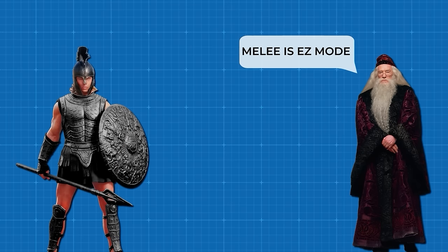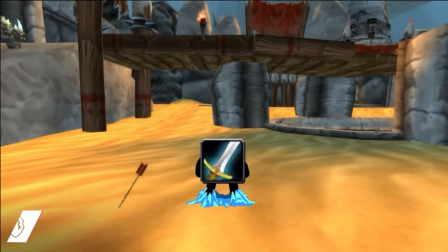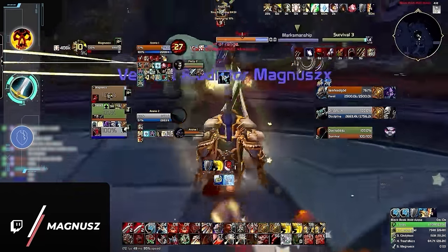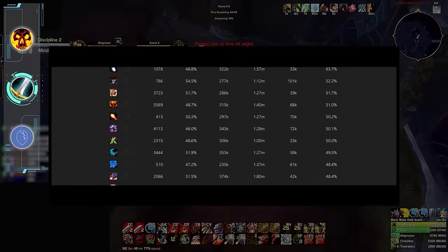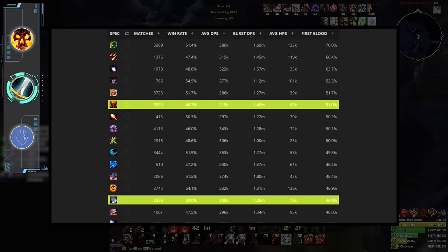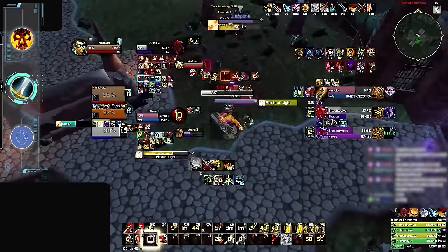Before we break down the melee meta at lower ratings, there's one myth we need to dispel: that melee have it easy since you don't suffer as much from being pressured. This isn't exactly true. Take Fury Warrior — it technically has an easy rotation, in fact much easier than what we think is the best melee, but most people don't realize that Warriors die a lot in solo shuffle — even more than Fire Mages. Warriors are part of a handful of melee which simply lack the ability to stay alive by themselves, something that truly matters for the average player. Warrior is still a great option at low MMR, but we can do much better in the current meta.